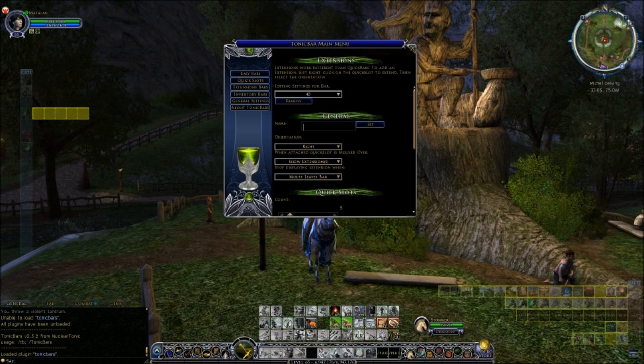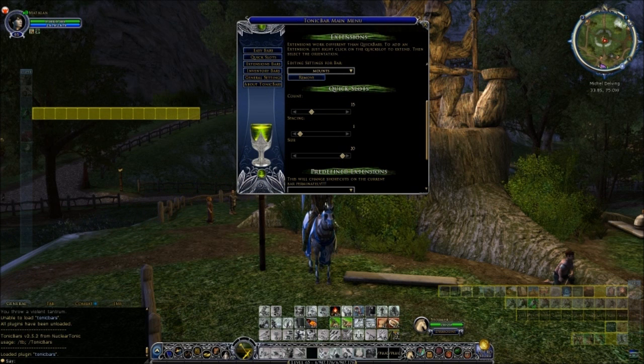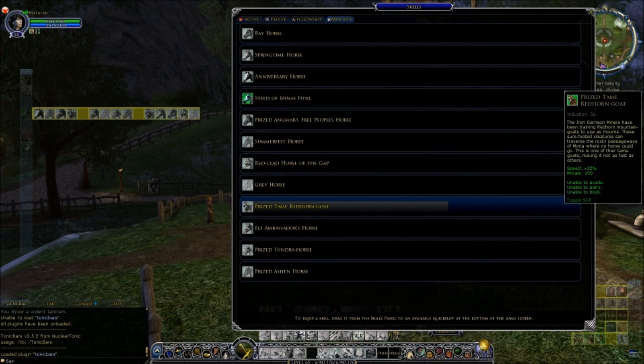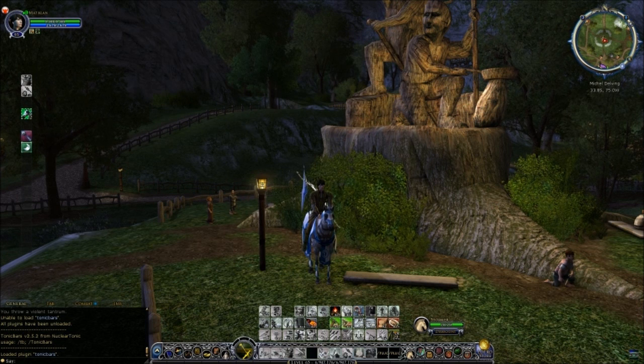In this case I'm happy with it expanding to the right, so I'll select right. Just like before, it's a good idea to give your expandable bar a name, so I'll type in 'mounts', click on Set. Again you can change the orientation in the options there, and under Quick Slots you can change how many icons you want available. Once you're happy with the size of your extension bar, don't close down the menu just yet - you need to put the skills in first. Once you've filled up your bar, close down the skills or inventory windows, and then to save that bar, close down the Tonic Bars main menu.